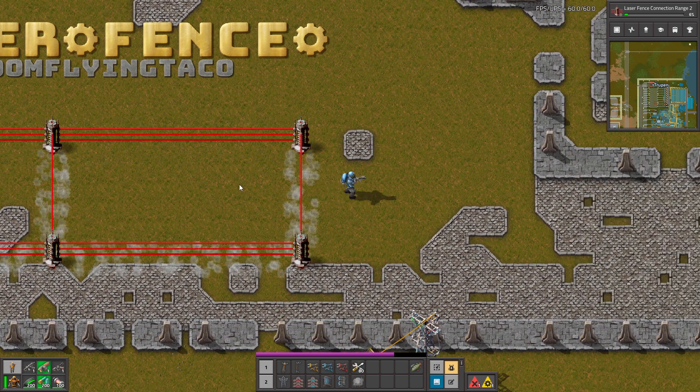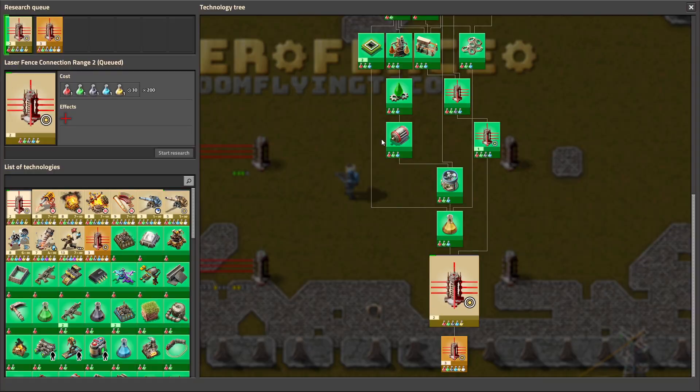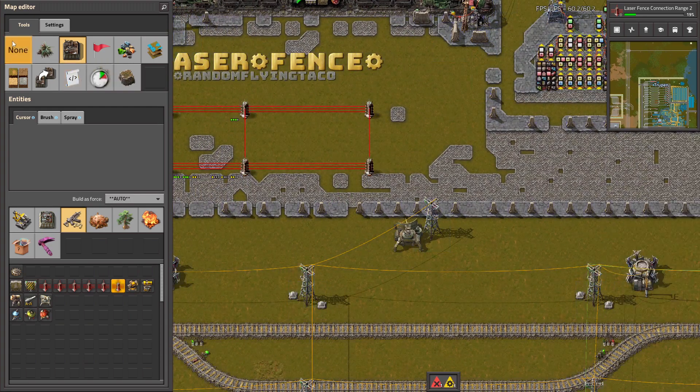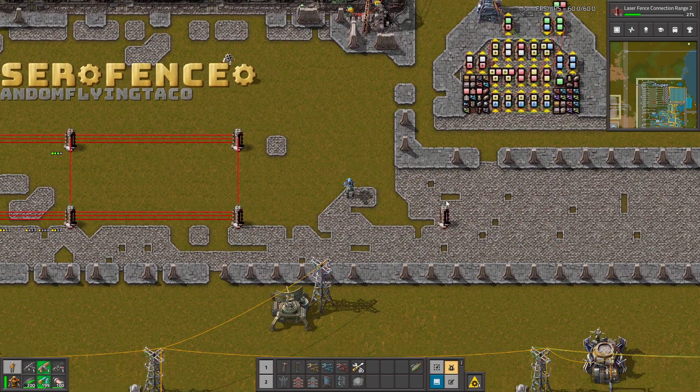They also take some electricity to sustain them. And we are researching the upgrade for them to make them span a longer distance. So now we can place them at this distance, and there is even more to go.